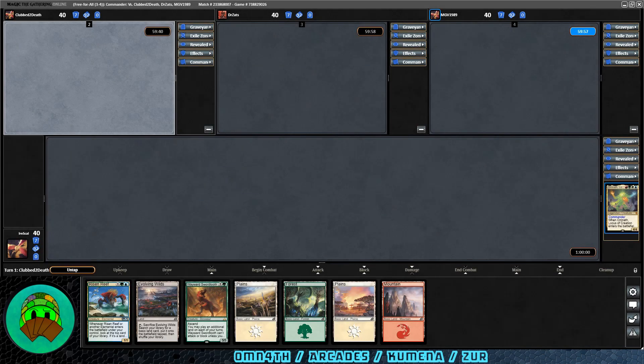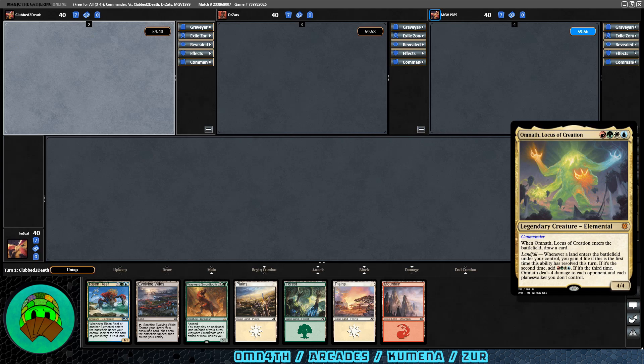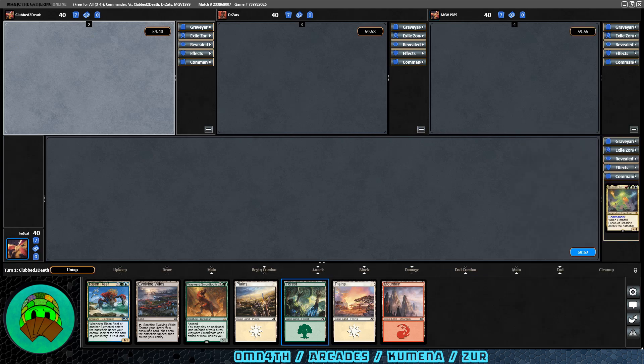Hello and welcome back to Dirtle Magic. Today we're playing some more Omnath, Locus of Creation. Looking at our opening hand, we do have technically all four colors, two ways to drop some extra lands, a little bit of card draw, plus our commander. So I say we keep it. Nice, easy start to the deck.